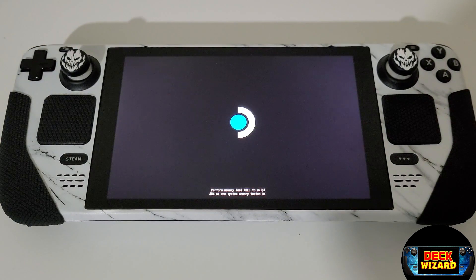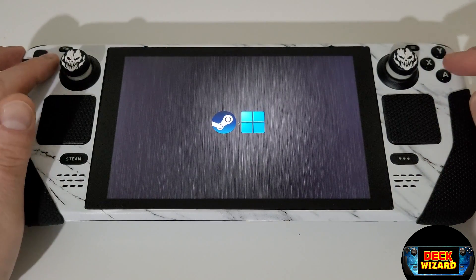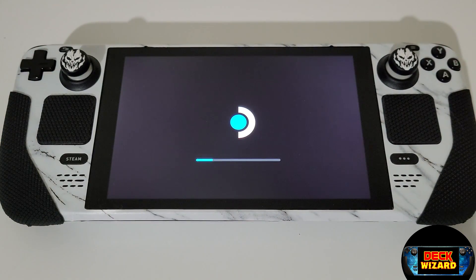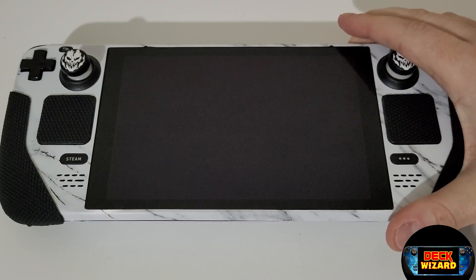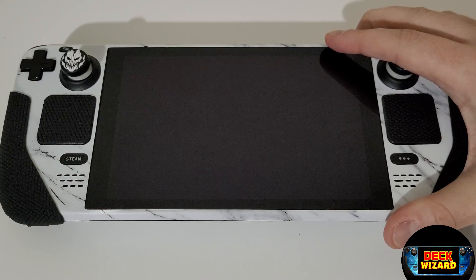Once your Steam Deck has restarted, you will see the Refind Bootloader and we want to choose SteamOS. The usual logo will appear with a progress bar. Let this complete and when finished, the Steam Deck won't load into anything. It will seem as though the Steam Deck is stuck, but don't worry as we'll have everything back as it was shortly. If at this stage your Steam Deck isn't turning on, then hold the power button down for 6 seconds to completely shut down.